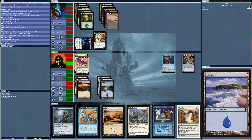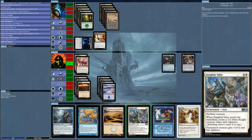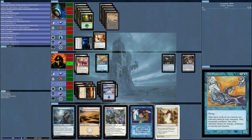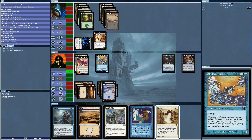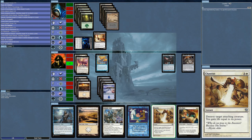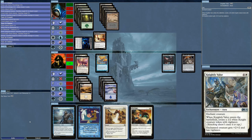The AI has nothing. I'll wait until it taps, and until then let's get the Aerial Elemental out and get Vigilance on it. I think that's going to do it.